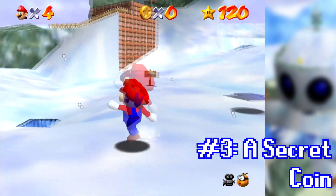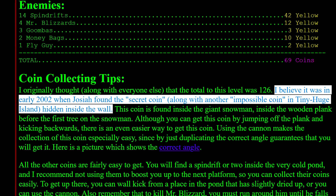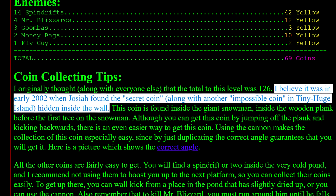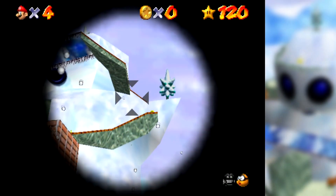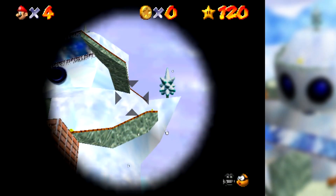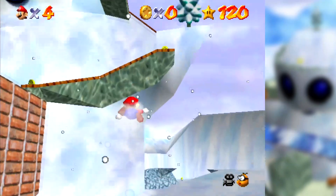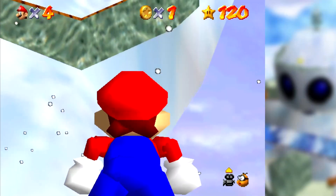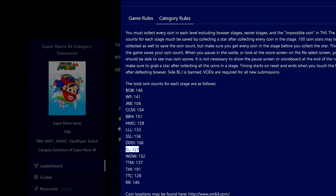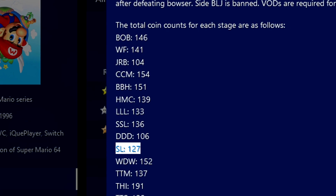For years it was thought that Snowman's Land had 126 coins total, but according to sm64.com, it was in early 2002 that Josiah found a secret invisible coin in this level. Using a cannon shot at a very precise angle is an easy way to reach this coin, and you can see that Mario's coin count increases from 0 to 1 once you reach it. A fun fact is that the Collect All Coins speedrun category of Super Mario 64 requires that you get this invisible coin.